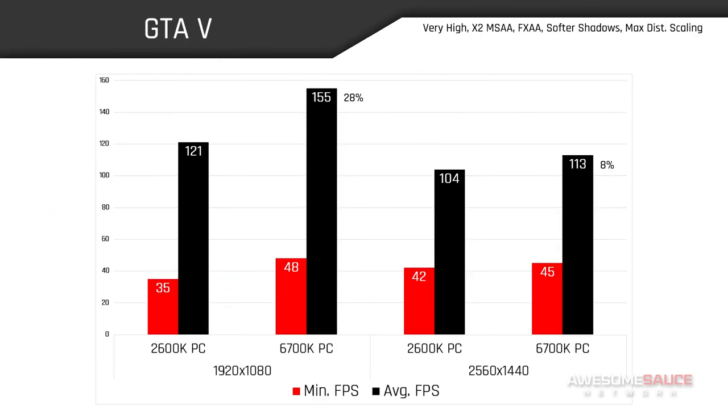That being said, leave it to our first gaming benchmark to tell us a slightly different story. In GTA 5, we see the 6700K with an increase in average FPS of 28% at 1080 — the biggest performance gap you'll see in today's testing. Move along to Quad HD, however, and the new rig only performs 8% better on average. So why is the performance gap between the two PCs so much wider at the lower resolution?